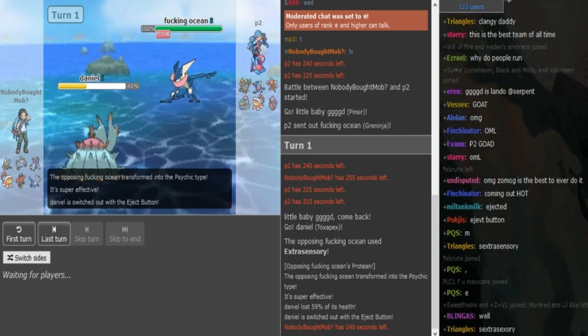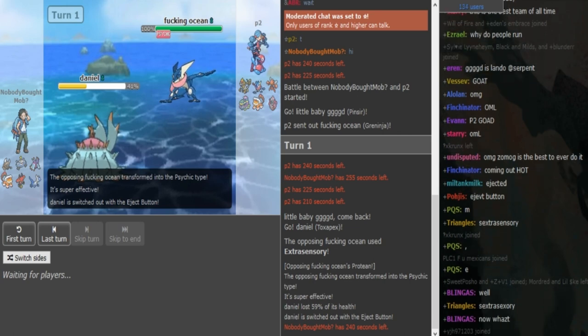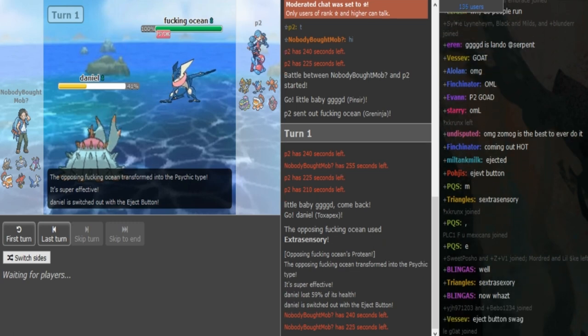He could go Lati to scare out with Draco, and then P2 would go into either Lele or Muk. He could go into Lati and then double to Lando — that would be a potential play. Or he could go into Bulu and then pivot back into Magnezone or Toxapex to scout for Gunk Shot. Those are Zomok's options. But yeah, this Greninja being Protean is a huge issue for Zomok.